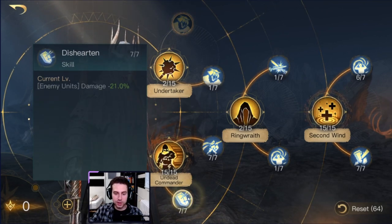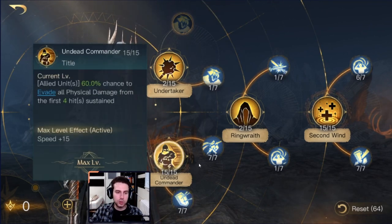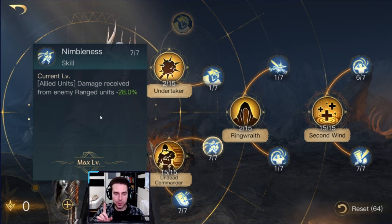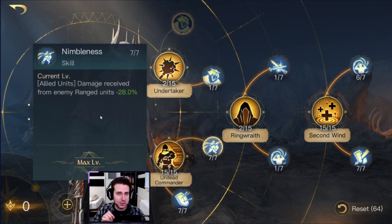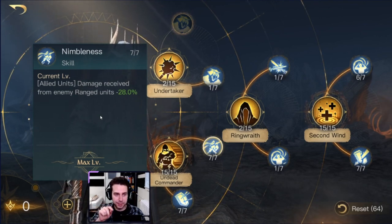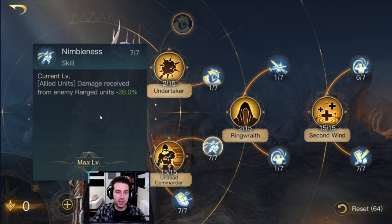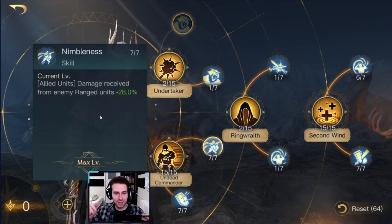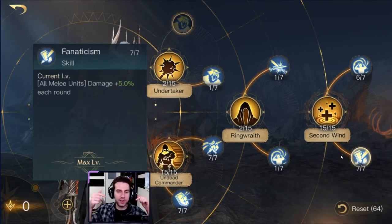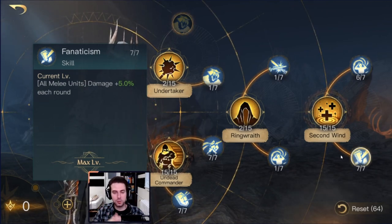Not only that — you are resurrecting a lot of Reapers before their true potential is unleashed on round five. At the same time, you ensure they stay alive by mitigating damage and allowing them to dodge when possible. Your Mountain Trolls protect your Reapers. Mountain Trolls tend to get countered fast by Bow Knights or Axe Rose, but with Nimbleness you take away that weakness, ensuring Mountain Trolls stay alive so they can keep Reapers alive — powered up with Second Wind, Fanatism, and Execution to annihilate your enemy. This is why this build works so great.